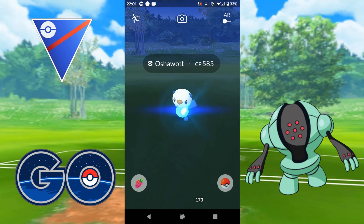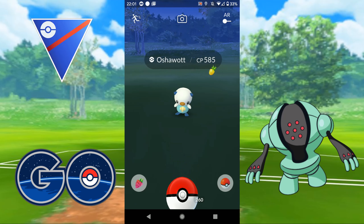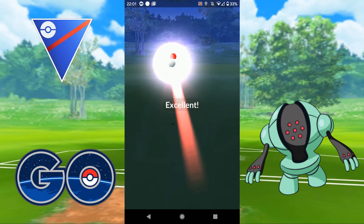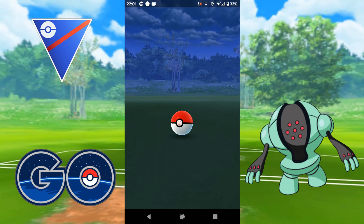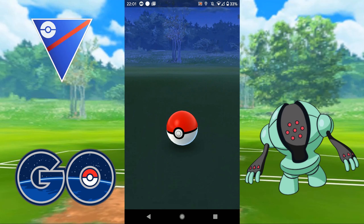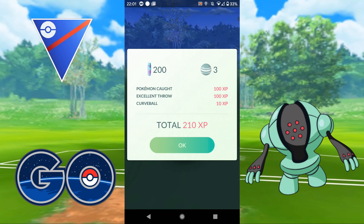So this thing does not want to be caught. Check out the video on how to practice your excellent throws. To be honest, in this instance it really doesn't matter what you throw — you've got as many balls as you actually have to throw at it. But for raid bosses, it's really, really important. Obviously those are the limited balls, so for raid bosses and shadow Pokémon, for the limited balls you really want to be hitting those greats and excellents. Check out that video and it'll help you out.